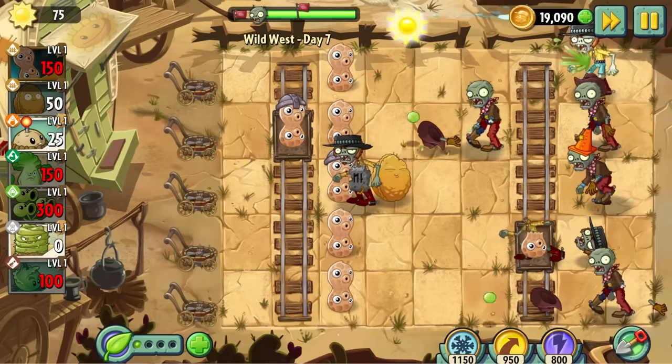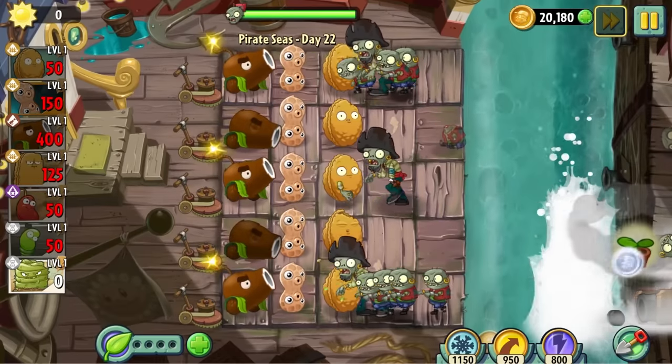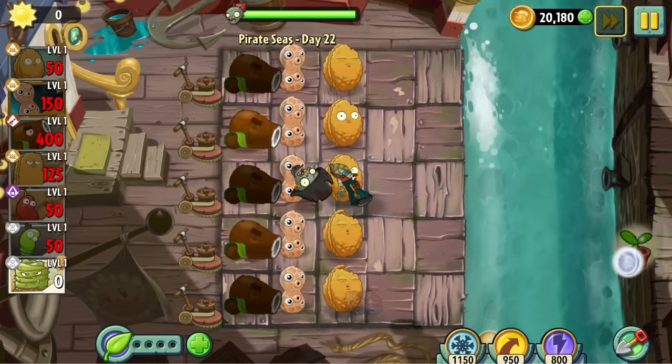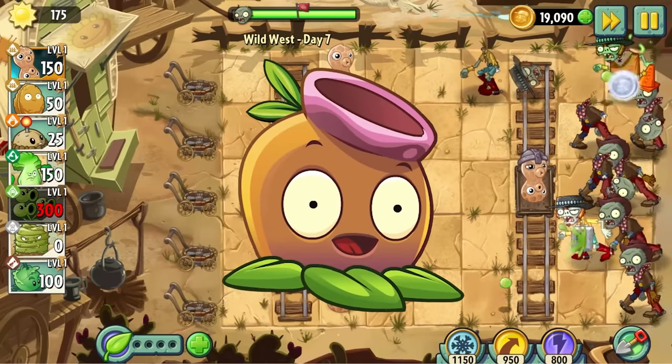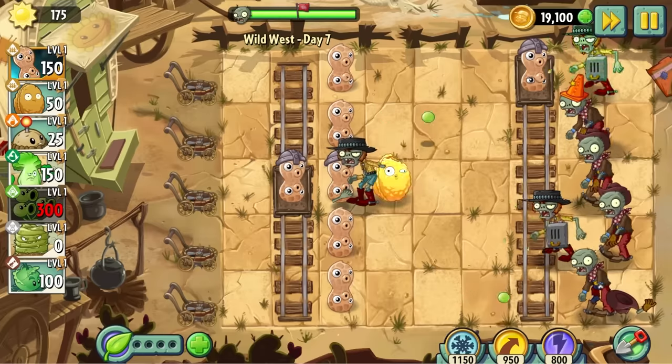Notably, this means we now have access to the coconut cannon, meaning we can go back and clear day 22 of Pirate Seas with ease. That said, I don't think we'll be seeing much more of the coconut cannon because of its extortionate price. This also means we now have access to the gum nut — or at least it would if it wasn't locked behind limited time FOMO garbage. So to summarise, nothing's really changed. Let's get on with the challenge.